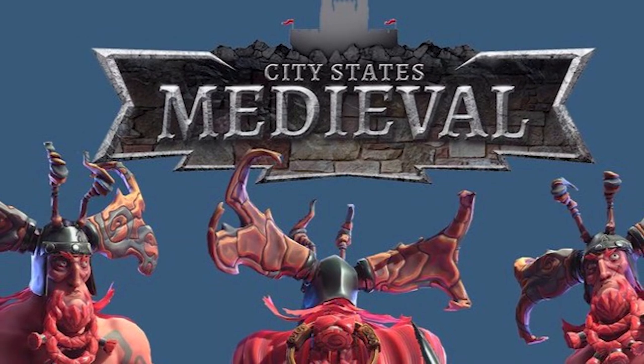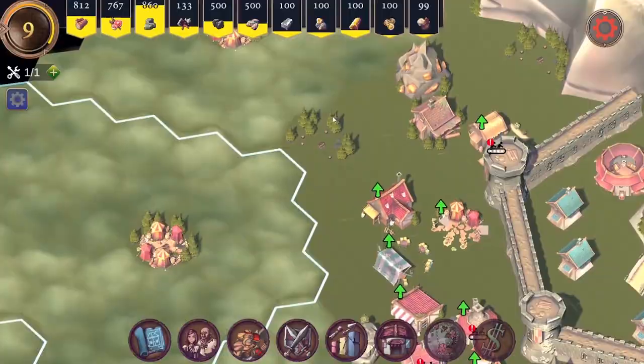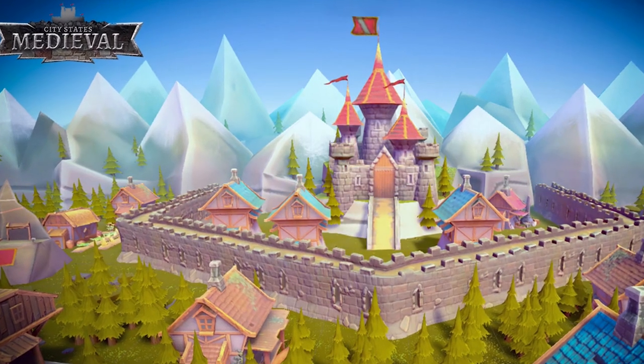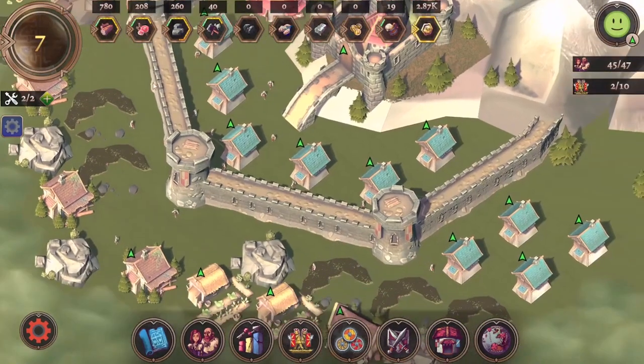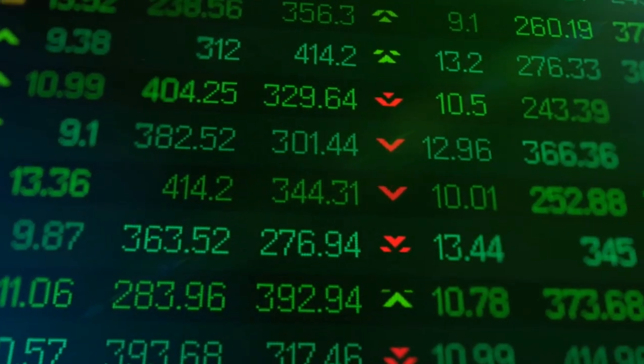7. City State Medieval. When you play this game, you will experience its next level of 3D design. You will see hand-painted buildings and icons. What you will like the most is that resources are also issued as real-world assets on the Stellar network. You can also trade your earned resources with others in the global market.